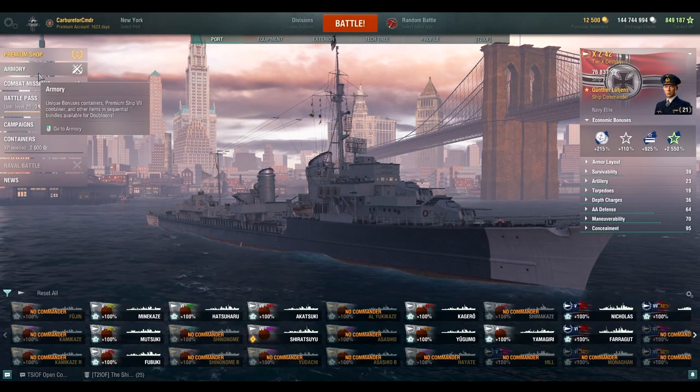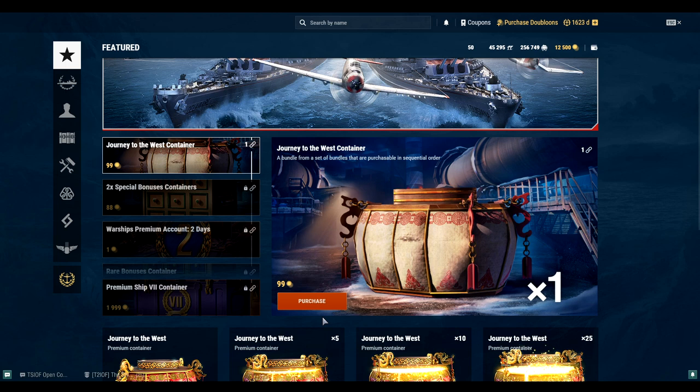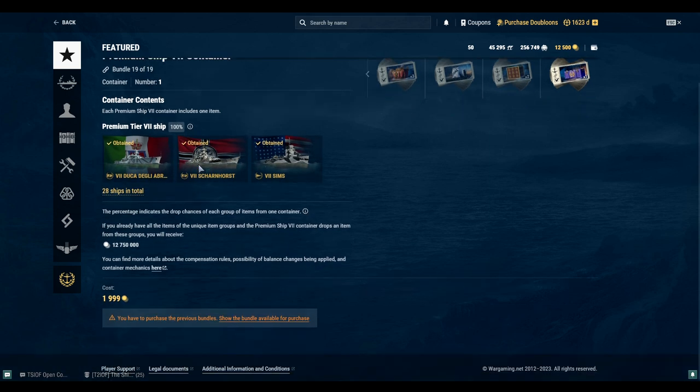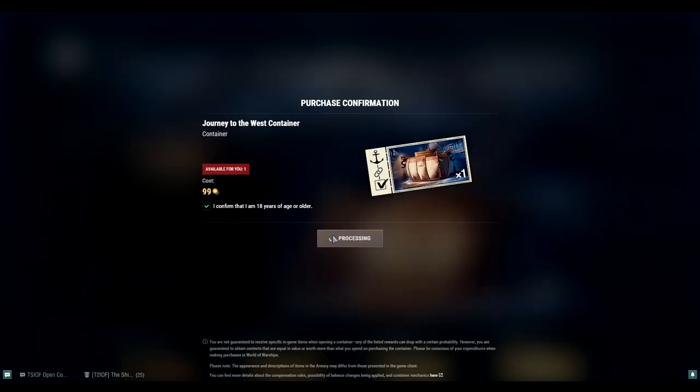Let's get to what you actually came here for: actually opening and purchasing these containers. Let's head into the armory. I'll say these are a great way to go if you're into the grind — if you're grinding out ships, this is the best way to do it. I have all the tier 7 ships already so I won't get anything useful from this; I'll just end up with credits. But I'll do it so you guys can see it. Let's go ahead and purchase all of these.